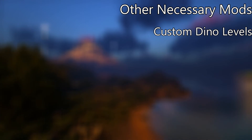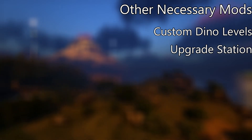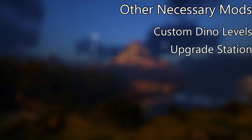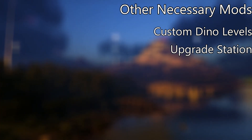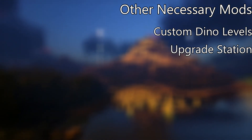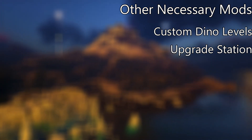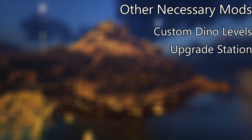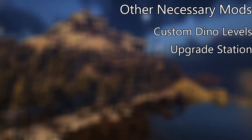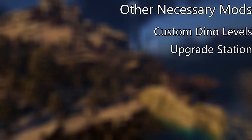The other core mod I would recommend running on the Island would be the Upgrade Station. In my opinion this is a bit overpowered and it kind of makes farming drops or cave drops a bit useless. However, the Island really requires you to have a lot better gear than something like the Center would. The Upgrade Station is a good mod for getting that. It's still a little bit grindy and difficult, and I would definitely recommend capping the weapon damage or armor at a certain percentage before the official cap, which I think is like 700% damage — which is just nuts.